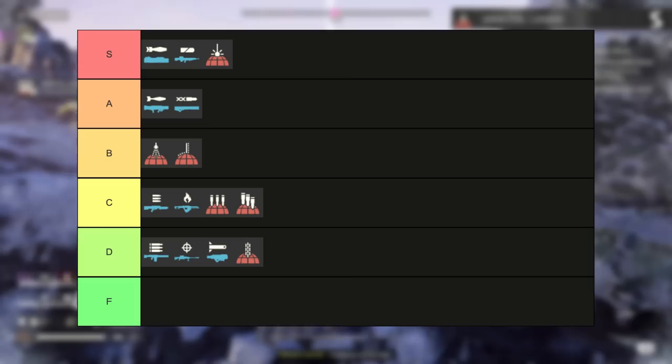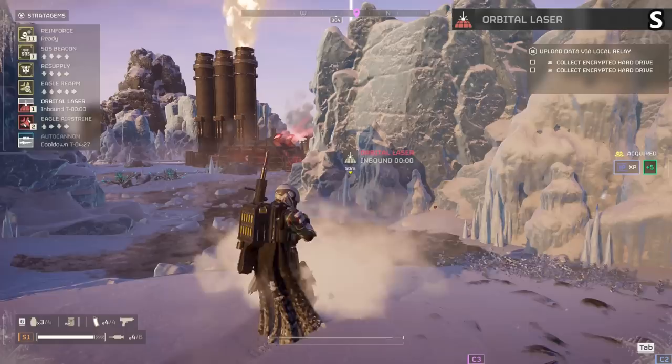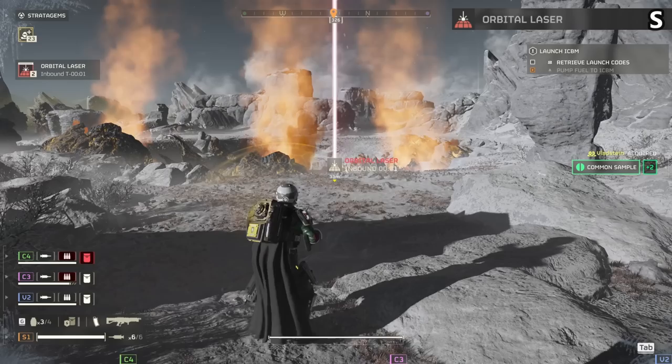The Orbital Laser is an S tier item. Yes it only has three charges that each get a cooldown in between, but go play with it for a few seconds and you know how effective it can be. On bugs it can demolish tons of enemies quickly as you escape and move in, and for bots it will defeat an entire bot base by itself. Yes at times it gets team kills because enemies are close to you, but over half the items in the game get team kills — that's just something you gotta work with.